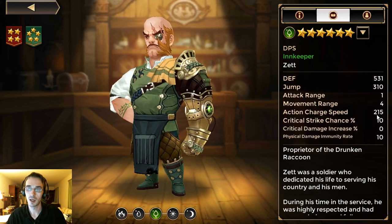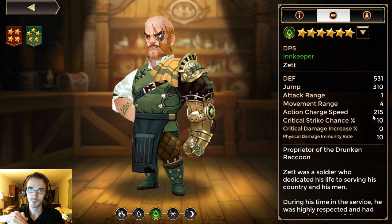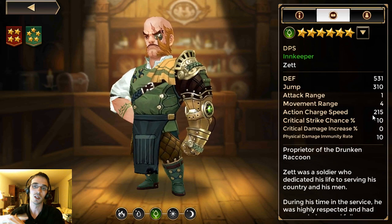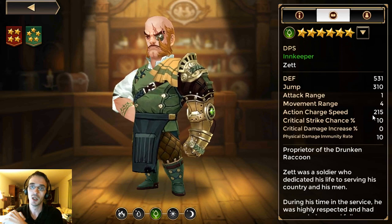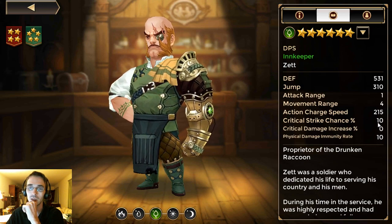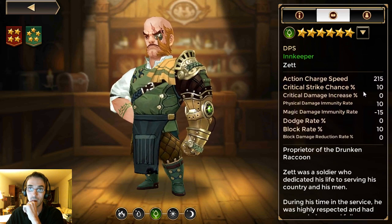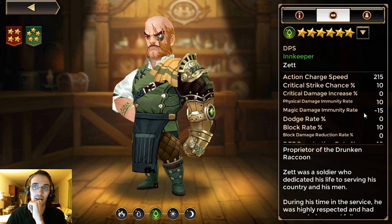He does have a pretty low action charge speed, which you can boost up through substats. Action charge speed should be part of your consideration — it always should be on most units, especially DPS units. His critical strike chance has a default of 10%, which is pretty good, especially for a melee unit.